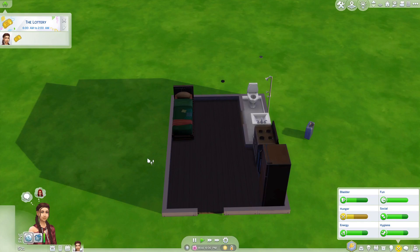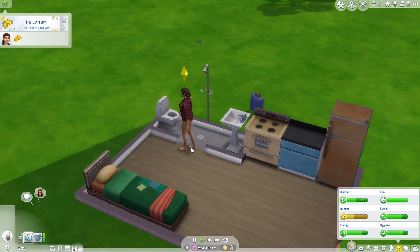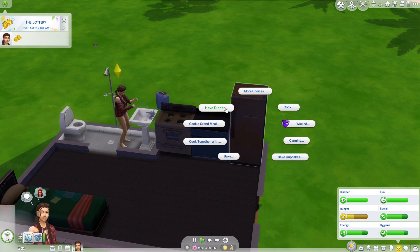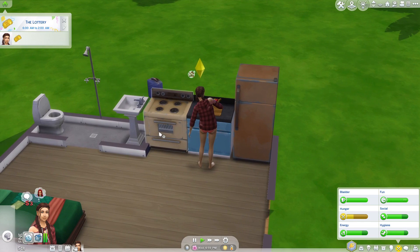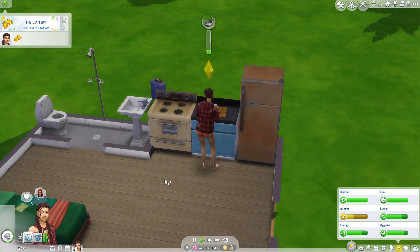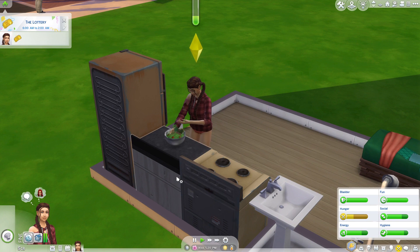I forgot to buy a lottery ticket. She just walks in there and should walk straight forward to wash her hands — lovely. I want her to just have a garden salad because I don't trust her not to set the place on fire, especially with a low-level kitchen. She can't even be trusted to do a salad without injuring herself — so yeah, the stove is a no-go until she learns to cook a little bit better. I forgot to fix the roof again.